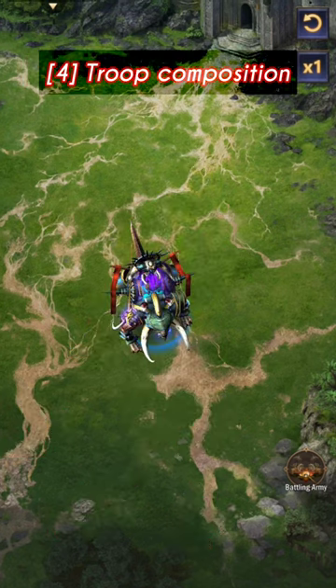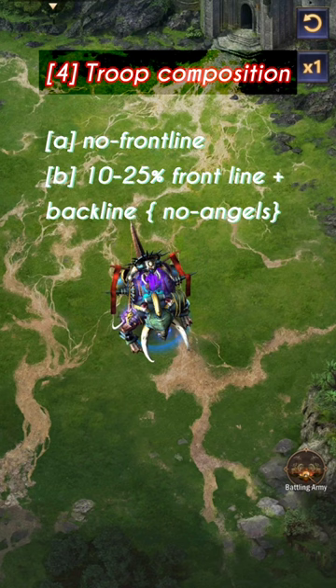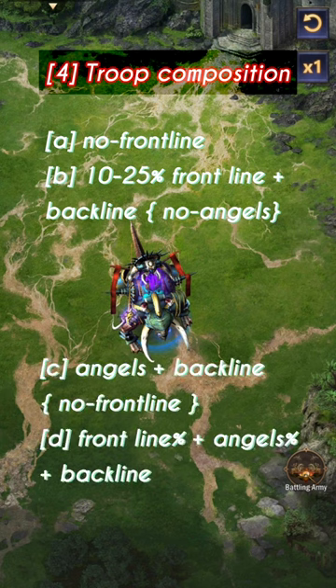Step four: troop composition — the final and most important piece. It is preferable to send as many backline troops as possible for lower tier troops with one of each troop type — this is the no front line strategy. Sending 10 to 25 percent front line with the remaining backline and no angels is the next option. The third choice is sending as many angels as possible plus a backline but no front line. The last option is to deploy a percent of the front line together with angels and the rest as backline.